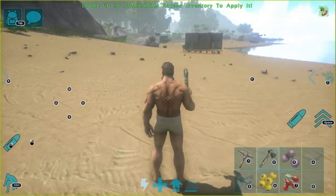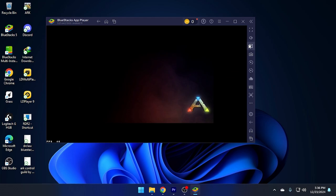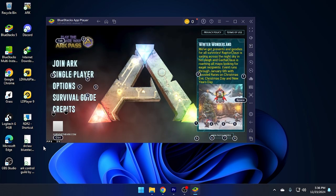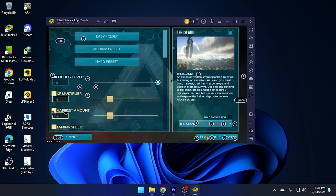So let me just open ARK. You need to make some changes in the ARK option. First we're going to change the ARK option, then we're going to change your key map. I already made a key map and I'm going to upload that. Don't worry - it will be in my Telegram. I will always be available in my Telegram, so if you guys have any problem you can talk with me or contact me there. I will try my best to solve your problem.